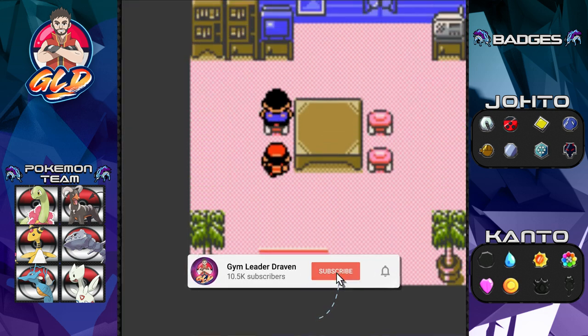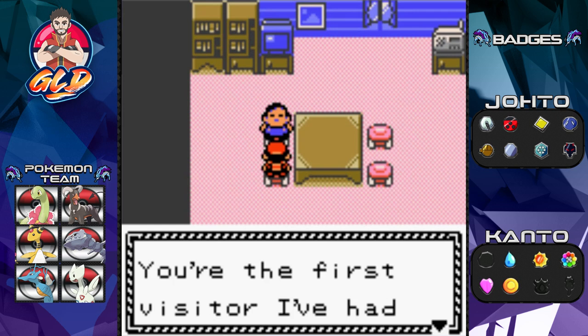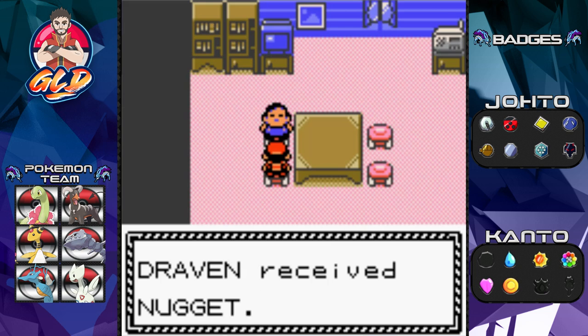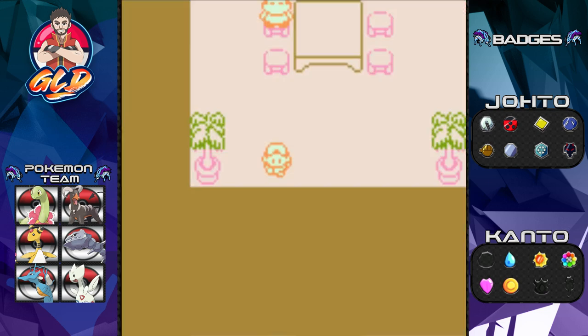There's a house right here. Talk to this individual: 'Hi, wow, I'm glad to see you. You're the first visitor I've had in a long time, I'm super happy. Let me give you a little present.' And we get ourselves a nugget, which could help us from a financial standpoint.